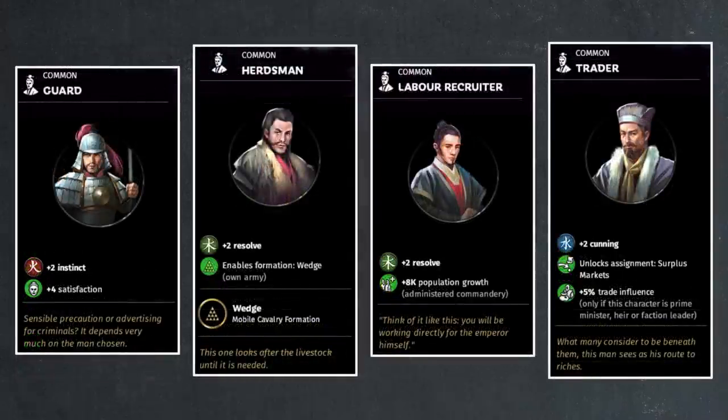Next we have another set of four items, starting with the Guard. This is an early game item with a simple stat line of two points of instinct, but you get four points of satisfaction. Early game satisfaction management tends to be difficult since you only have the leader and heir, and high-level generals can get grouchy and cause a red face, giving minus 25% character experience gain faction-wide. Follower items with satisfaction gain are pretty rare, so the Guard is pretty useful.